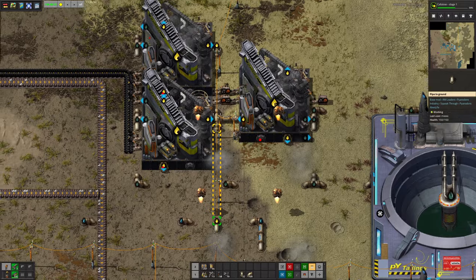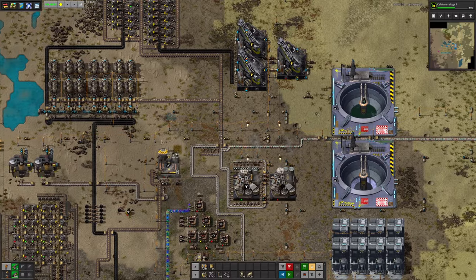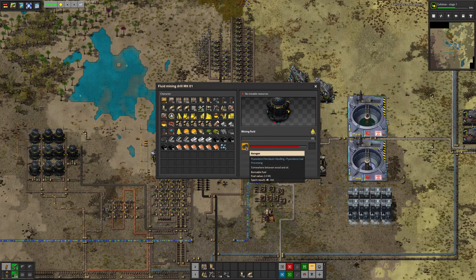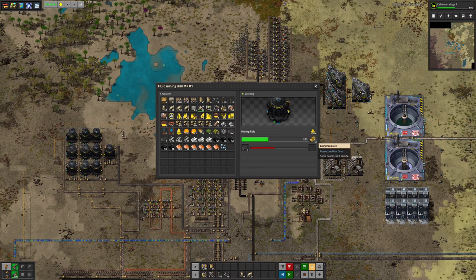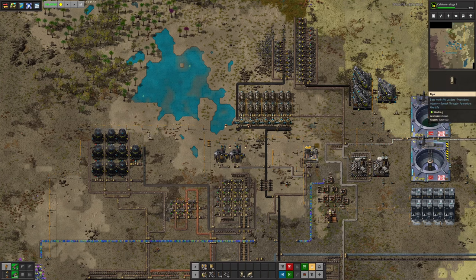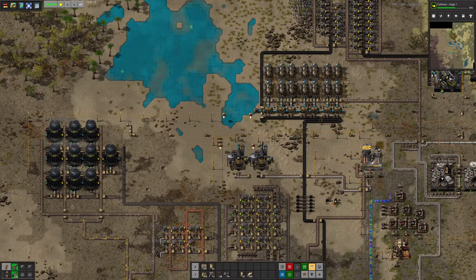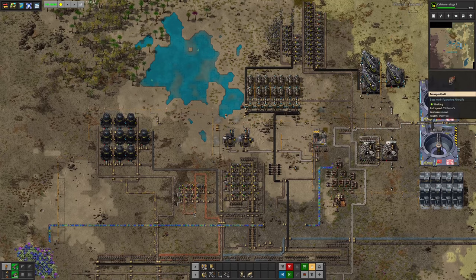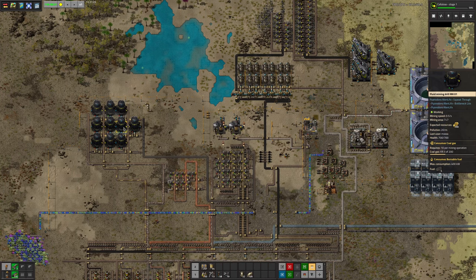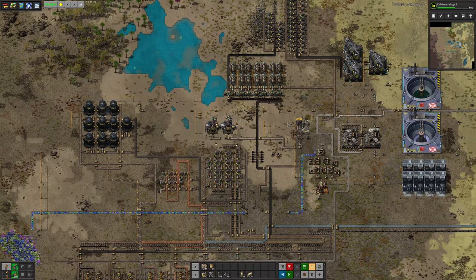The coal gas is being pumped into this pipe and taken over here where it's being used by these machines — they bring in the coal gas and some kerogen and they are producing aluminium ore. So these are a different type of machine: fluid mining drills. These require coal gas to work, and that allows you to dig up aluminium ore. In the same way that vanilla Factorio requires you to use sulfuric acid for mining uranium, this one requires coal gas to dig up the aluminium ore — that's interesting and different.